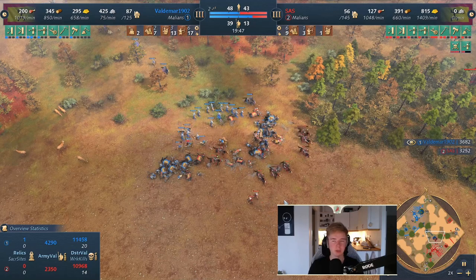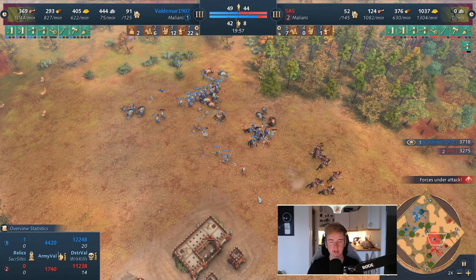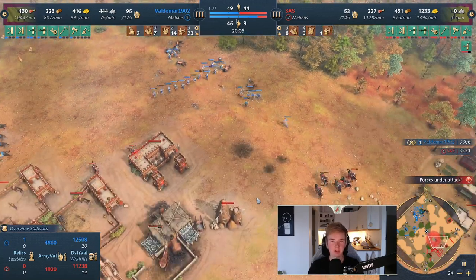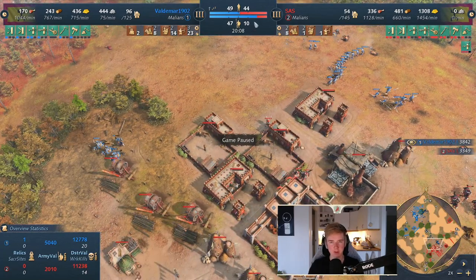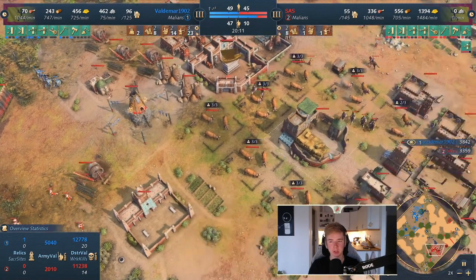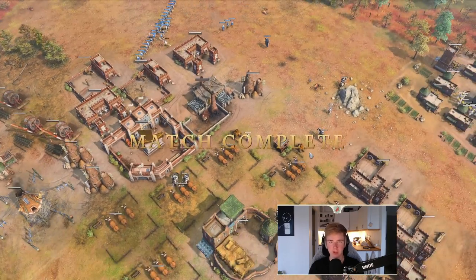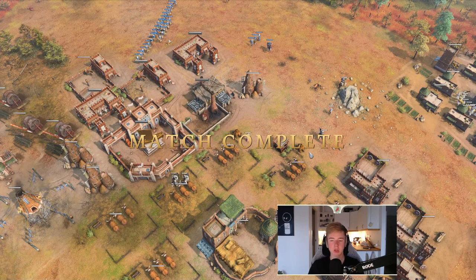These fights can happen in Castle, Feudal, or even in Dark Age if you're playing Mongol mirrors. You're looking for this type of fight where you win the game. This fight gives me such a huge military advantage — 47 to 10 — and this is where I can just start going crazy aggressive and take out all the villagers. It's a lost game for him because it's 5-to-1 outnumbered. So that's how you play aggressively — you adapt and respond, and you secure the victory by taking a really good fight.